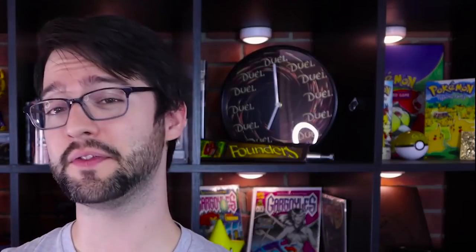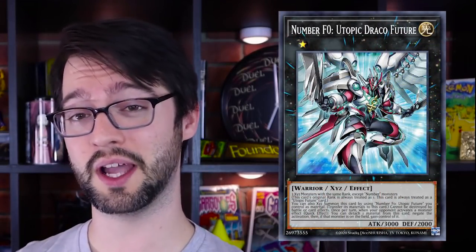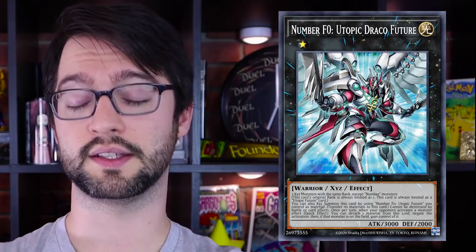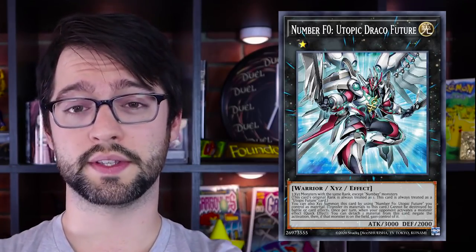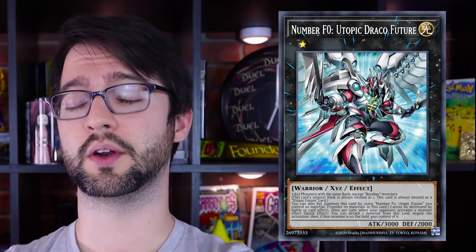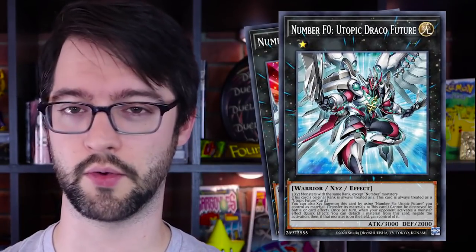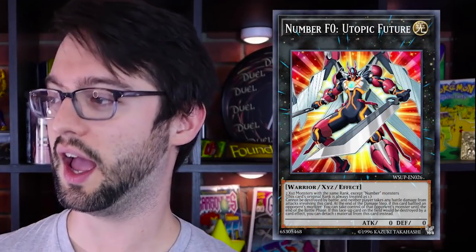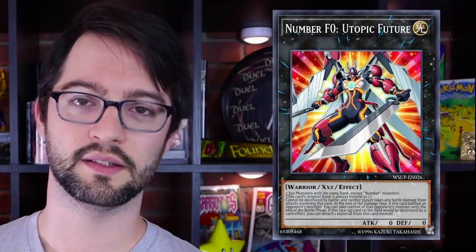Number five is F-Zero Utopic Draco Future - rank zero light warrior XE monster. This thing is made of three XE monsters with the same rank except number monsters. This card's original rank is always considered one and it's always considered a Utopic Future card. You can also XE summon this card using Utopic Future - the regular one - as XE material, and its materials become this thing's materials. Utopic Future is made of two XE monsters with the same rank except number monsters - that's the easier lift. That's probably how you're making this.